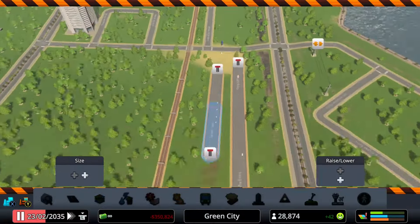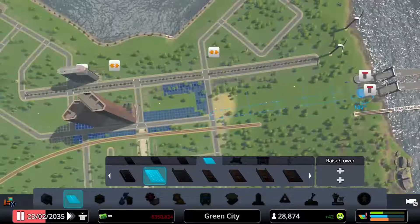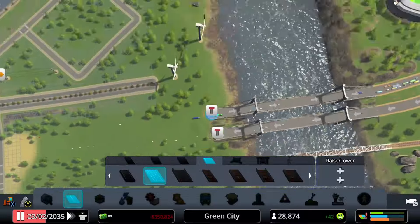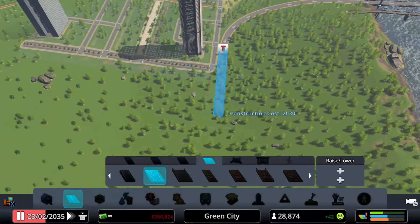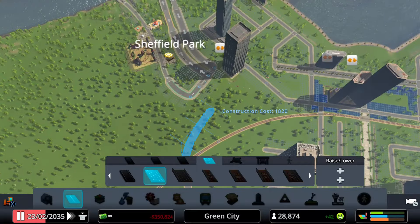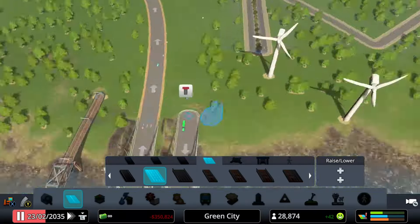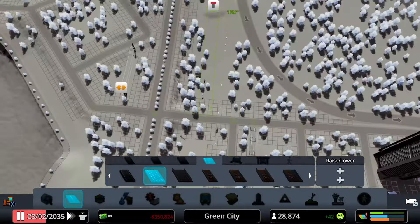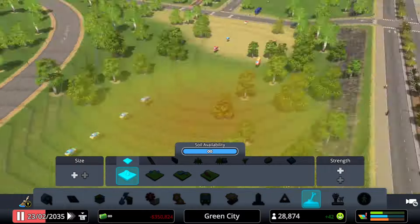This is me trying to fix the highway that I broke. I'm not quite sure how I'll get this highway around my city. I think one half of the highway should go around it and the other one could be a tunnel. This could be one of the first tunnels in our city — I'm pretty sure this is our first tunnel. Well, congratulations to myself, we have our first tunnel.